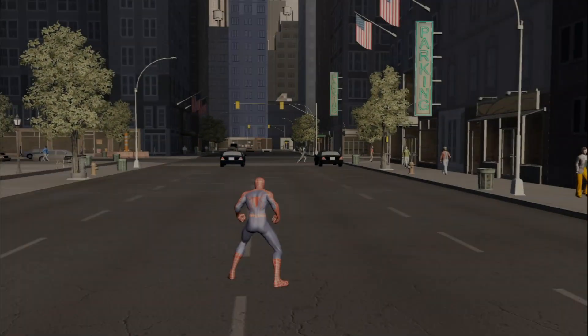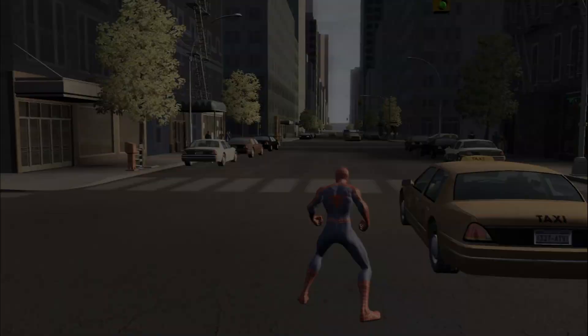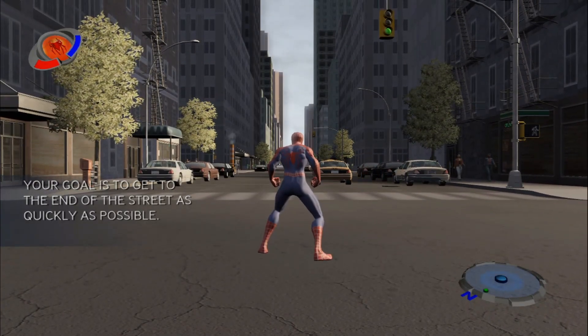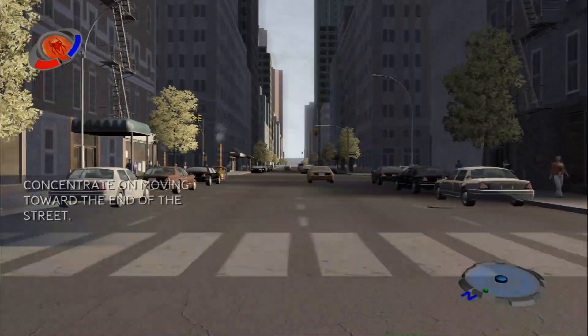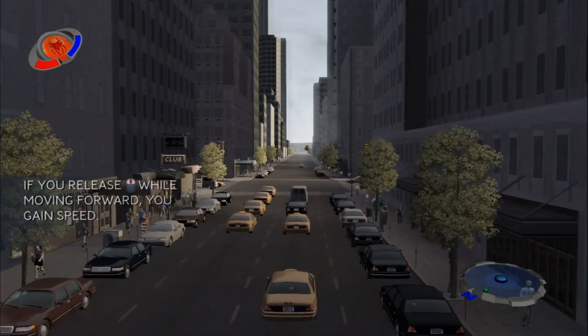Hey, see that little marker on the screen? That sucker is letting you know about something you ought to be interested in. You can use the left stick to aim your web line. If you want to go left, push left. If you want to go right, well, you get the idea — push the stick in the direction you want to go.